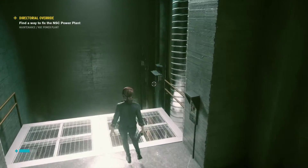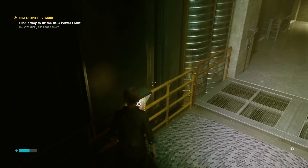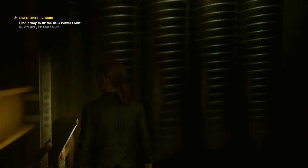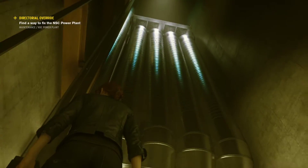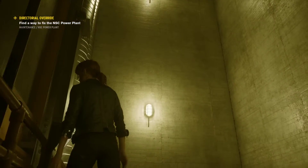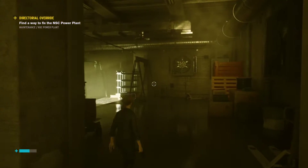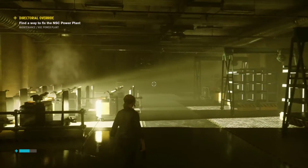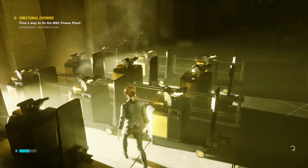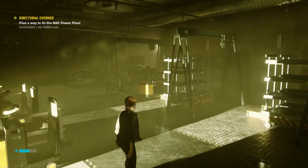This is the elevator down. I want you to look at the wall here — I love this wall. Isn't that a wonderful wall? I just think that's a brilliant way to really hammer home that you're in the engineering section. First time I played through, I thought these were exercise bikes — they're actually miniature forklifts, in case you can't tell.